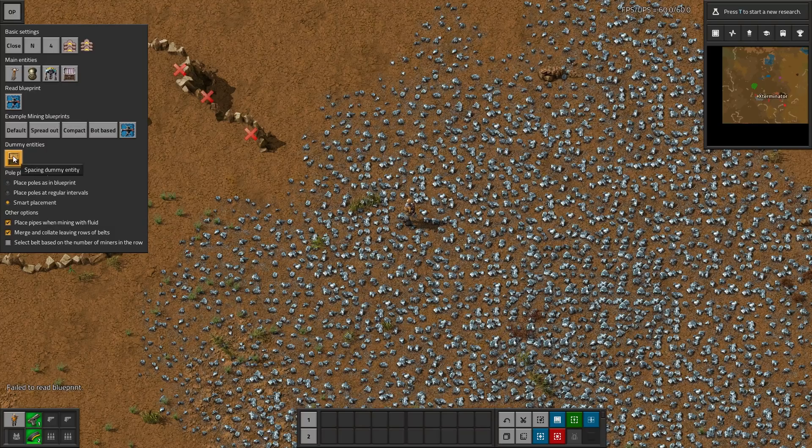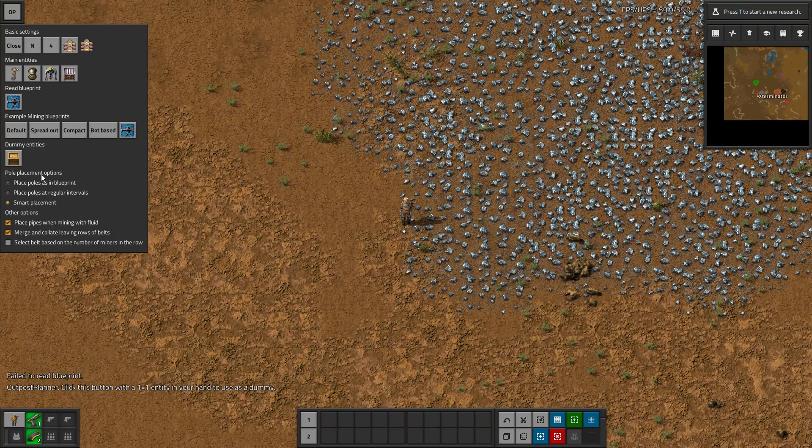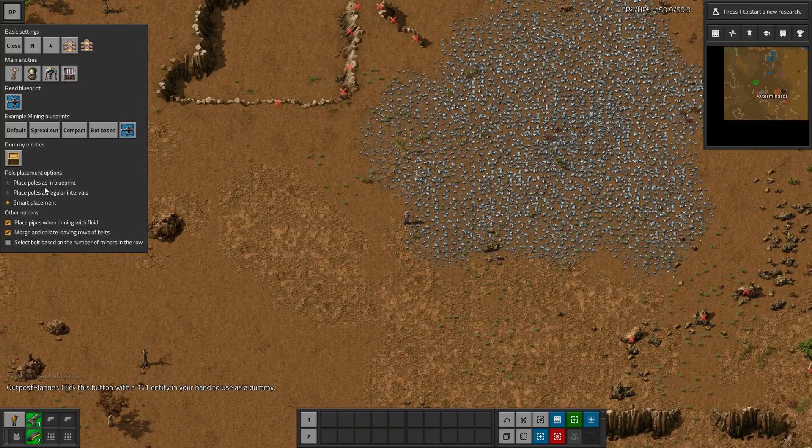The dummy item can be set to whatever you want — I'm leaving it default. It has to be a one-by-one entity; click with a one-by-one entity in your hand to use it as a dummy. The last option before I show this: place poles as in Blueprint — you'd want this if using a custom Blueprint. Otherwise, place poles at regular intervals or smart placement, which is the default and what I'm leaving it on.